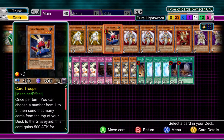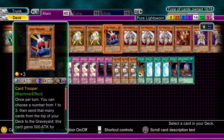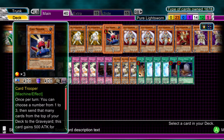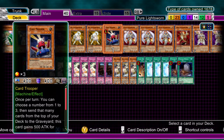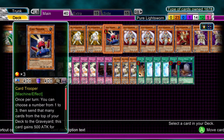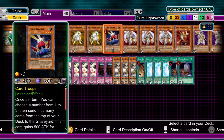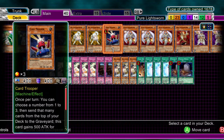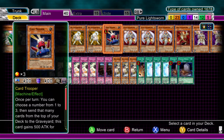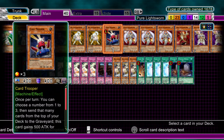Before getting into monsters, spells and traps, I'll go through a couple of weaknesses with Lightsworns. Even though they're overpowered, there are weaknesses — as I keep saying, there's weaknesses with every deck. This one's main weakness is decking yourself out, because this is quite a low card count deck. Don't add more cards though — keep it at 40. You're going to draw or discard what you want quicker, and even if you're about to deck out, more than likely you can finish the opponent off in one hit. Don't have 50 or 60 cards — try and do 40. It's just a must.